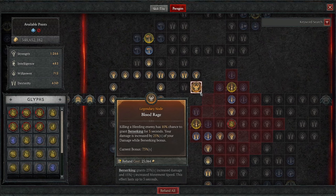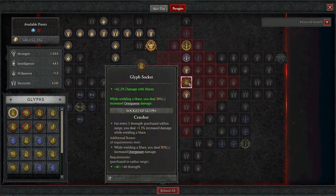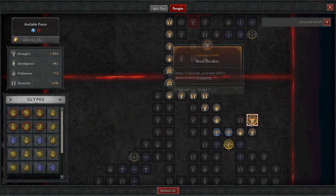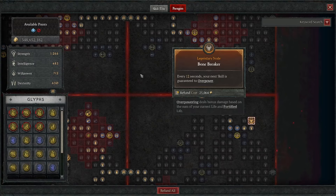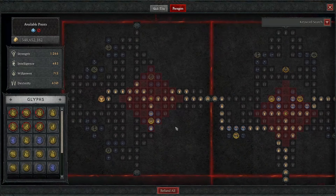For our fifth board, we're taking the Blood Rage board. Killing a bleeding enemy has a 10% chance to grant Berserking for 5 seconds. Our damage is increased by 25% of our Berserking bonus — our current bonus is 75%. For the Glyph, we're putting in Crusher — bonus damage with Maces, and whilst wielding a Mace, we do 30% increased overpower damage. From there, we pick up the Legendary node for the Bonebreaker board: every 12 seconds, our next skill is guaranteed to overpower.